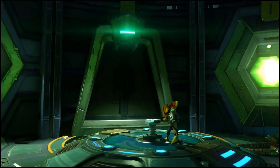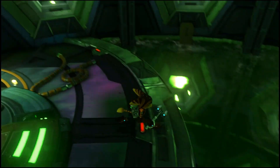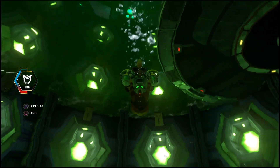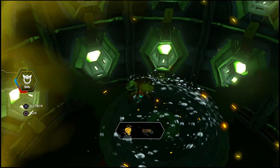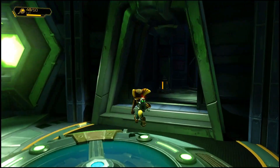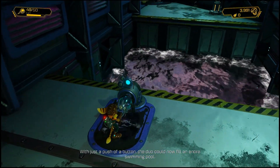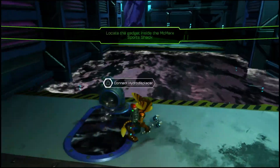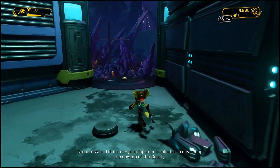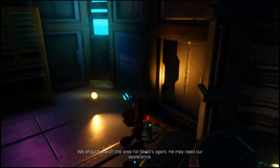Alright, let's get on the bolt crank. Can we swim down here? Yeah, there looks like there is a gold bolt here — let's go back up quickly. We got a gold bolt down there, awesome! 'With just a push of a button, the duo could now fill an entire swimming pool.' Valkyrie toilets — Ratchet would find the hydro displacer invaluable in navigating the sewers of the galaxy. Alright, so we got the hydro displacer, awesome.